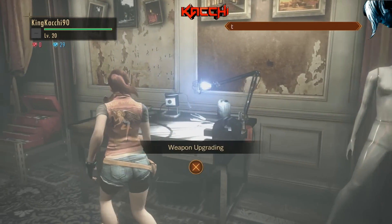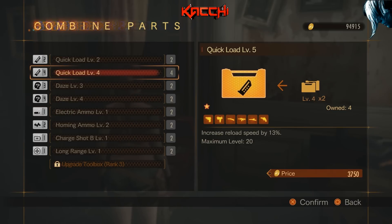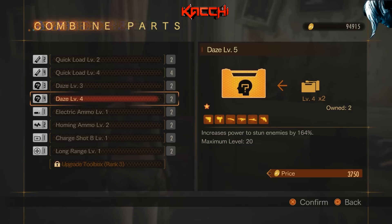The elements that come with parts — for example, electric ammo shoots bullets with electric attributes. Quick reload obviously lets you reload faster. Long range I use for sniper rifles because the farther you are it increases firepower. Stun: at level three it increases stun duration by 135%, and at level four that's 164% — so that's the difference between levels. Level five, level four, level three — you can see the progression.